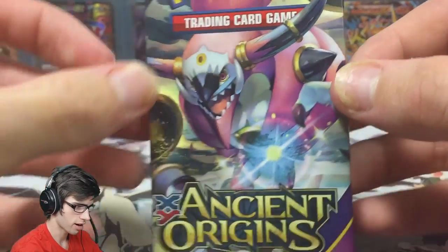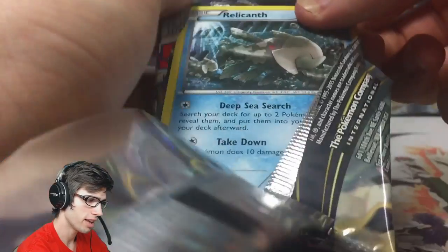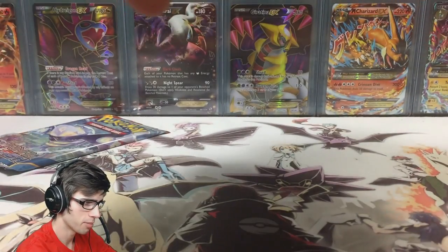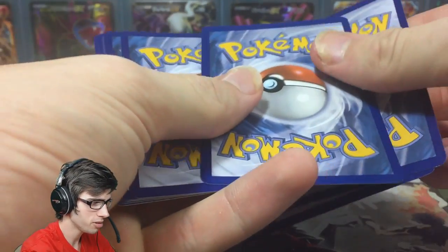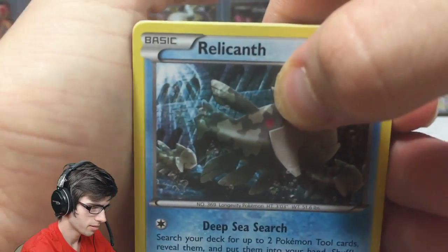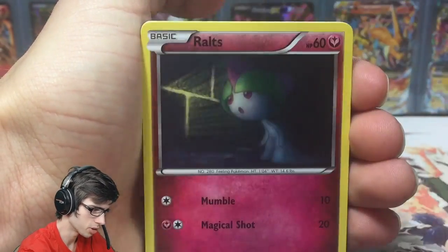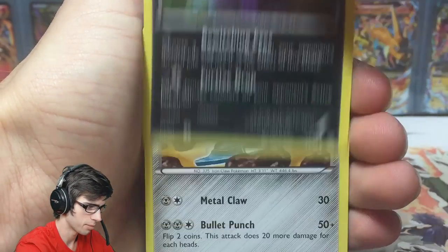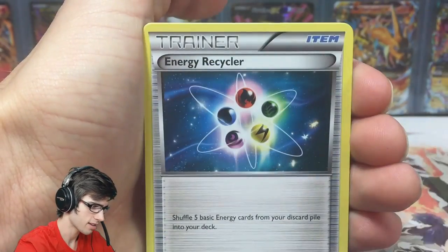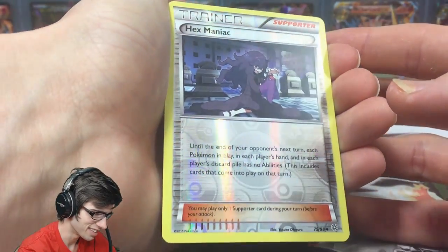We're hoping to hit the one-in-three pack ratio. I wonder what that pull will be if we manage to get it. If you manage to get two pulls in one blister, that's actually a really good blister — even better if we get two. We've got a Relicanth, Baltoy, Ralts, Larvesta, Golurk, Sawsbuck, Metang, Energy Recycler.